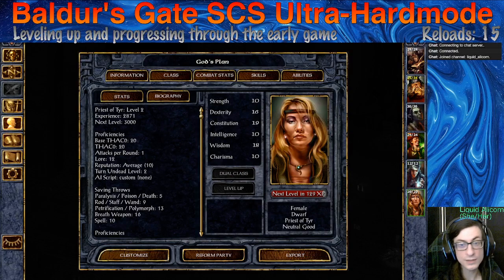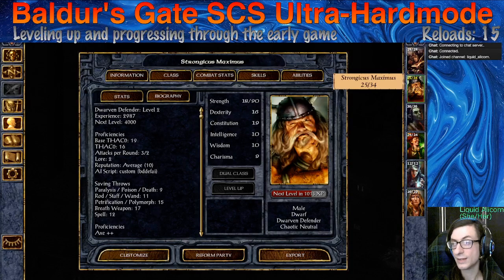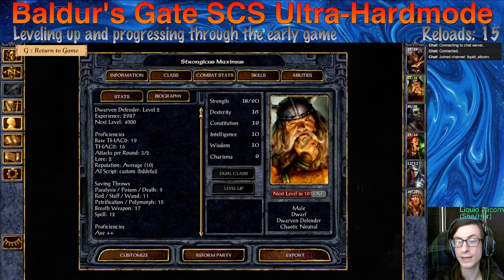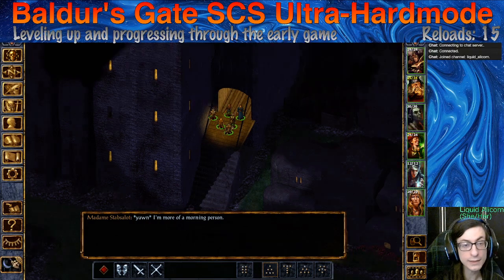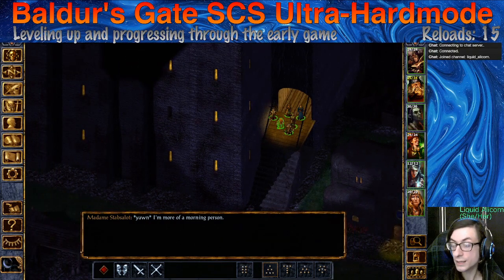And then there is God's Plan, our cleric — the Priestess of Tyr. Especially in Baldur's Gate 2, this cleric is going to absolutely blast everything. We have some pretty good stat lines, honestly, for what we rolled. Most of them were around 80 — pretty nice. We did reroll a few times.